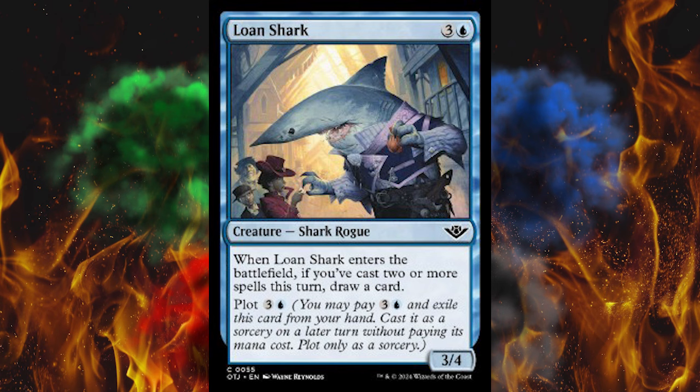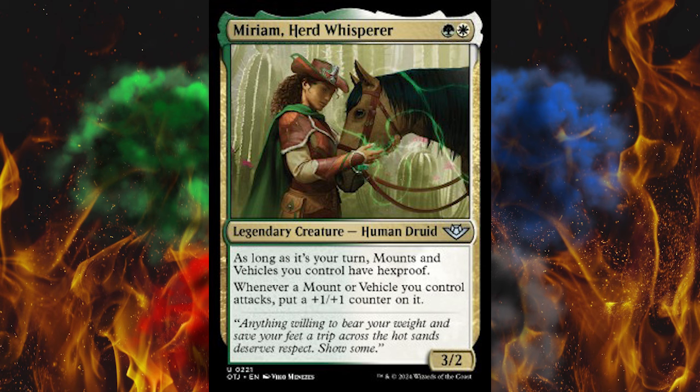Next up, we've got Miriam, Herd Whisperer. It's a 2-cost 3/2 in white-green, Legendary Creature, Human Druid. As long as it's your turn, mounts and vehicles you control have Hexproof. Whenever a mount or vehicle you control attacks, put a +1/+1 counter on it. Damn, she ain't playing. That is overpowered as hell for two mana.